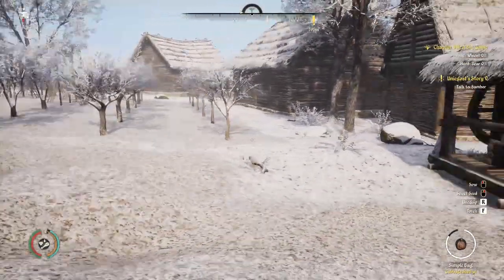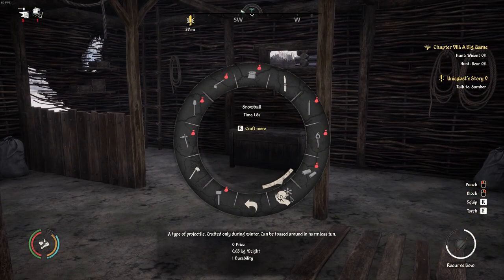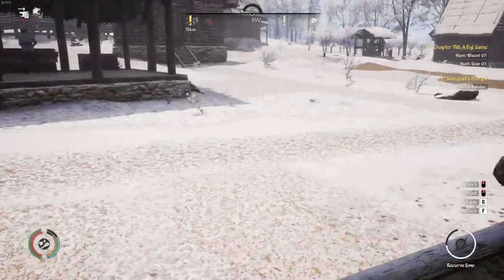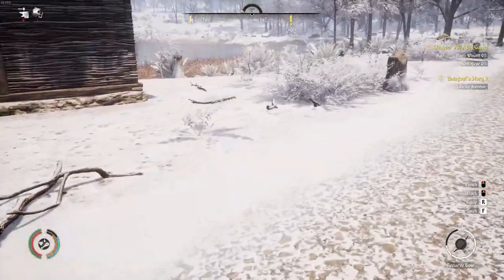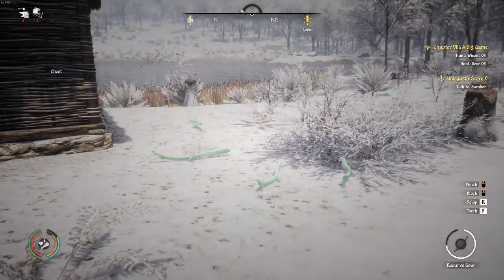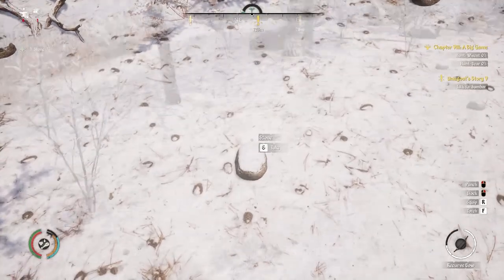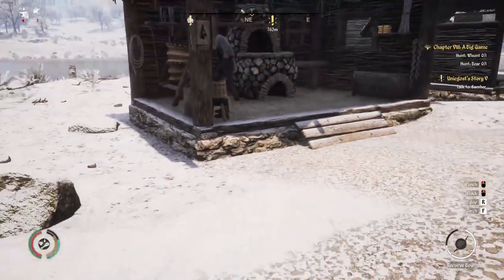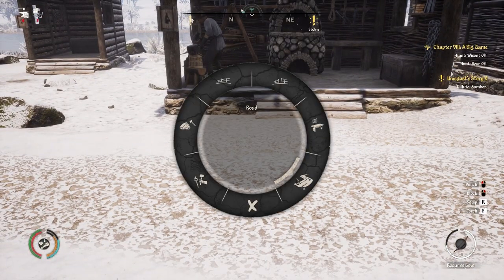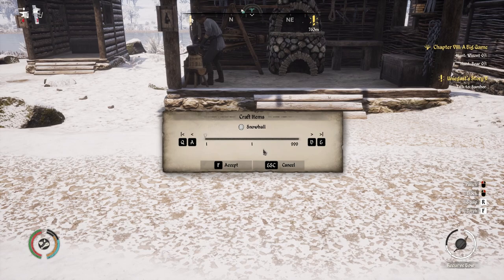Gertrude should be working our field. Now, we're supposed to be able to make snowballs — there's one right there: 'a type of projectile, crafted only during winter, can be tossed around in harmless fun.' They also changed the view — I can't remember what they call that, but it sounds cool. Let's make a snowball: hit Q, handcrafting, snowball, craft — we can make 999 of them!